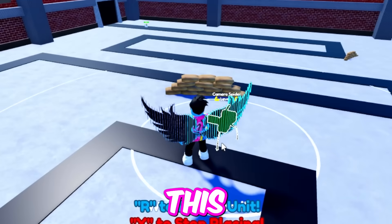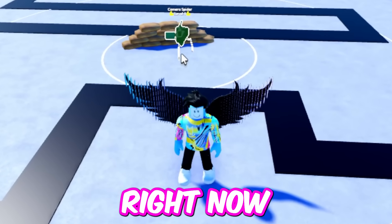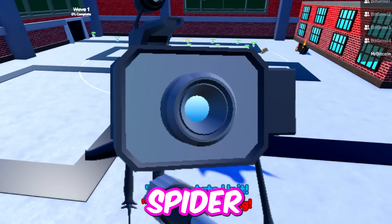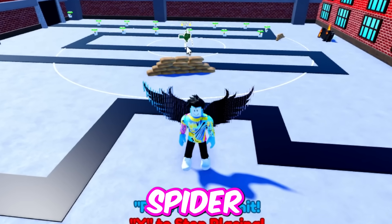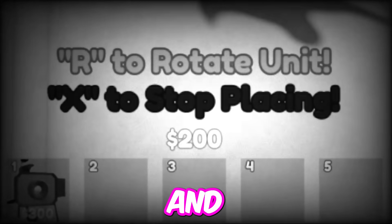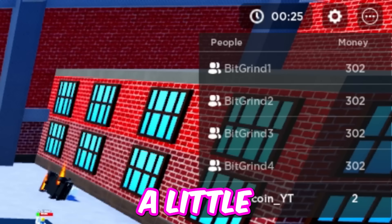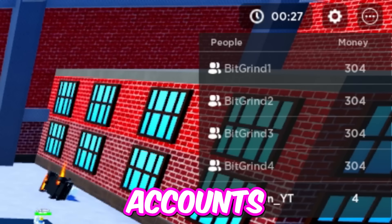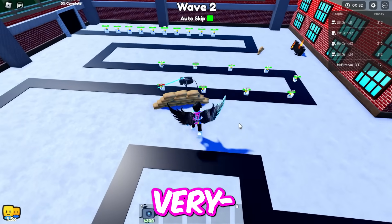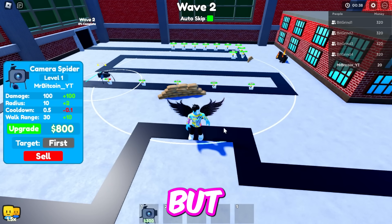Basically you need any unit — literally any unit will work. Right now I'm using the camera spider, which I've never tried before. We kind of have to wait because we only have 200 cash and it costs 300 cash. After skipping a wave we can place it. With five accounts it's a little more difficult than solo, but the camera spider literally destroys everything.